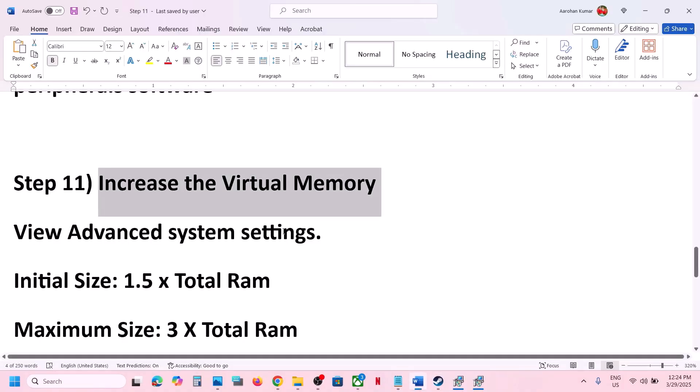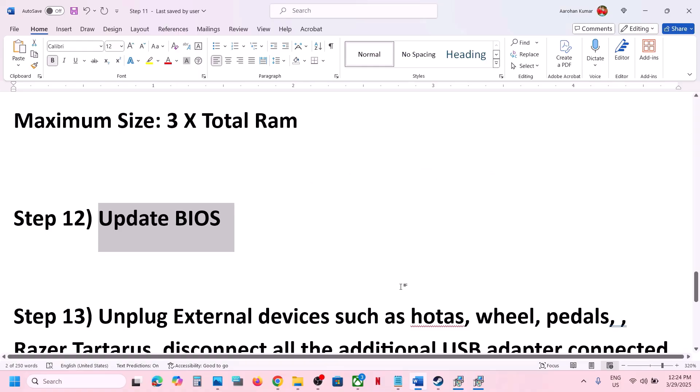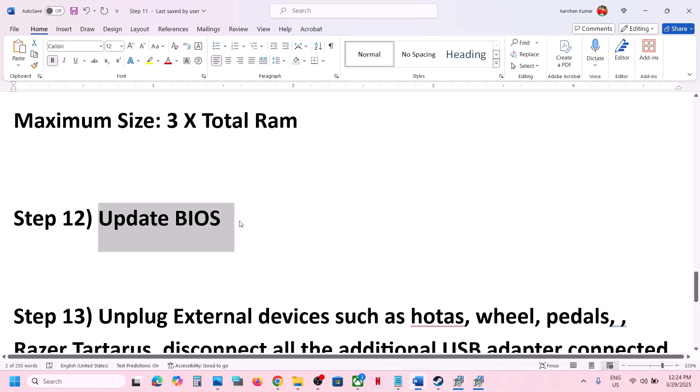The next step is to update the BIOS. Go to your system manufacturer's website, select your model number, and update the BIOS. In the case of a laptop, make sure the battery is more than 10% and the AC adapter is connected to the computer when you update the BIOS. After the BIOS update, log into the computer and then launch the game.